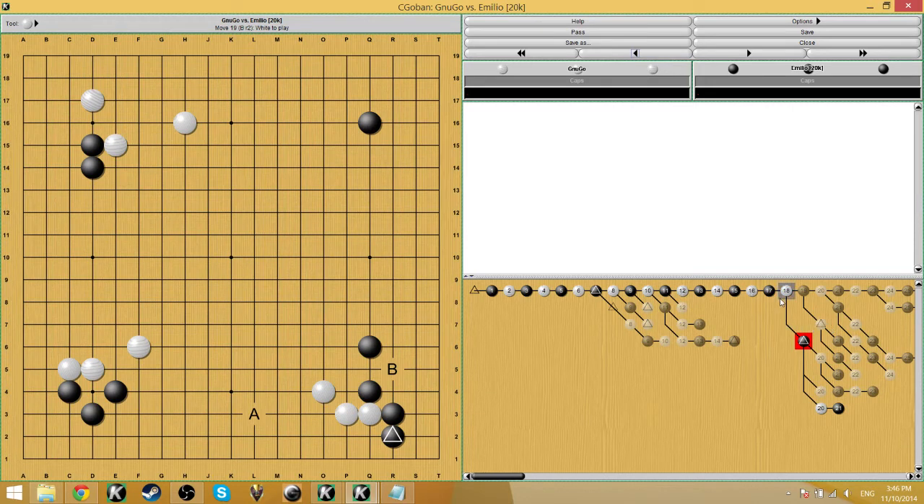It's difficult to see the second-line move in the opening — normally playing on the second line is too low. But if you start to notice points like this where it's really big for the eye space of both groups, your strength will increase quite a bit when you start to notice these.